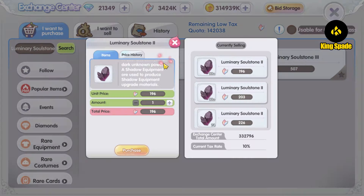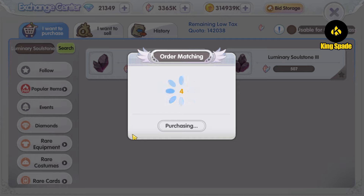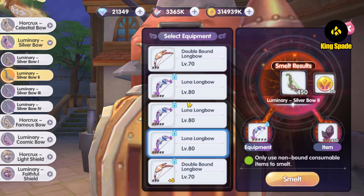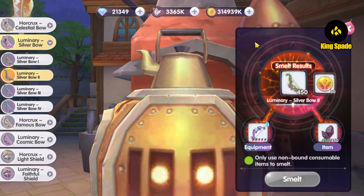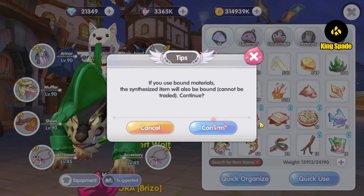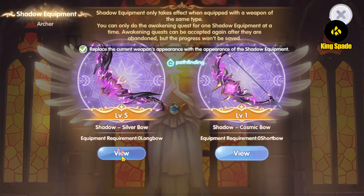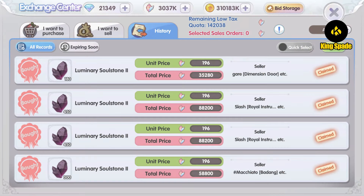So let's smelt lower level weapons — I'll try to smelt just enough to get exactly the luminary 4 items needed for the upgrade. I don't want to use excessive crystals buying equipment smelting stones at the exchange center; it would be a waste if I end up with excess luminary stones I can't use. If the upgrade fails, the worst case is I just need to smelt weapons again. All right, I now have exactly 225 luminary 4 items overall.